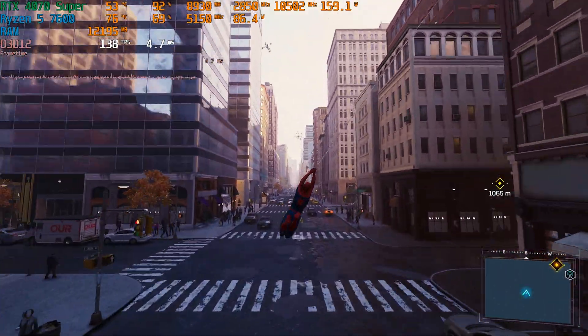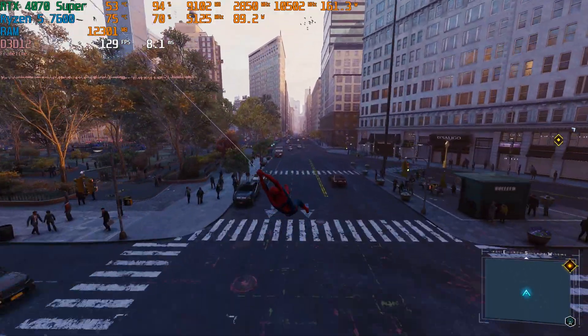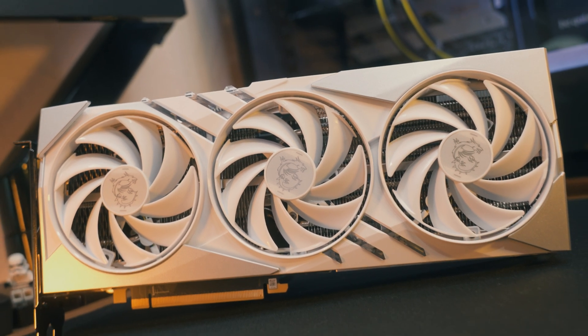The last game is Spider-Man Remastered, and frame generation really does help out here, particularly if you're playing on a weaker CPU. My Ryzen 5 7600 caps out at around 120 FPS regardless of resolution or graphics card, but frame generation doesn't add any noticeable CPU overhead, so the frame rate went from 82 FPS with it off to 143 with it enabled. This is a much smoother experience and it allows you to bypass some CPU bottlenecks. I didn't observe any artifacts at all, likely due to the healthy base frame rate, so overall DLSS frame gen in Spider-Man Remastered works brilliantly.